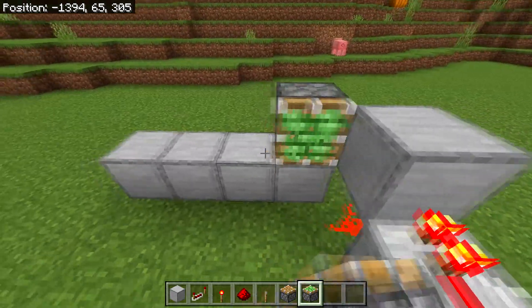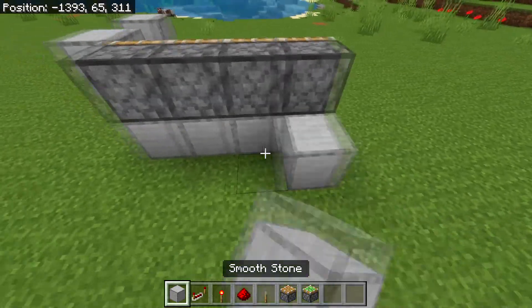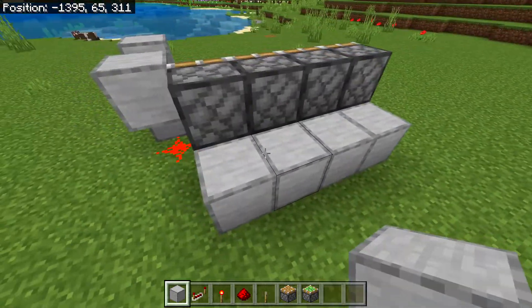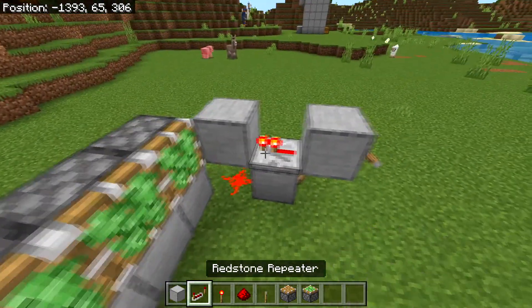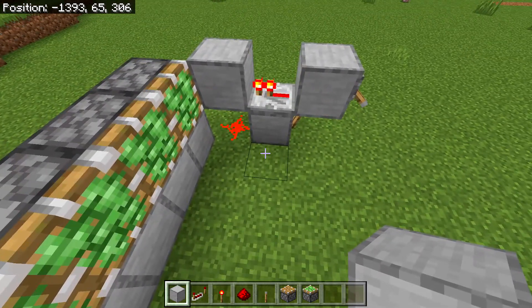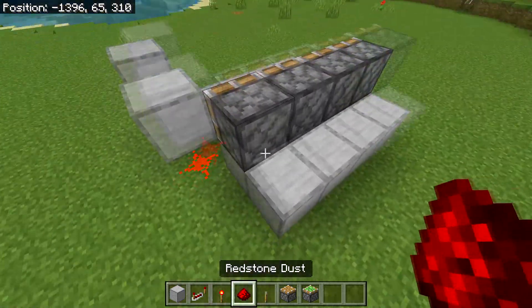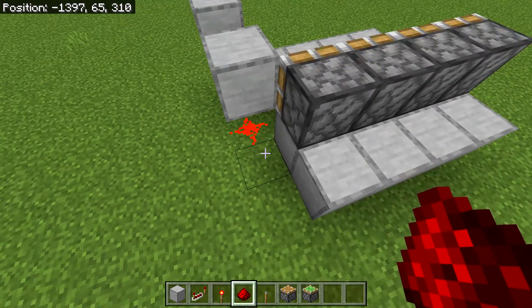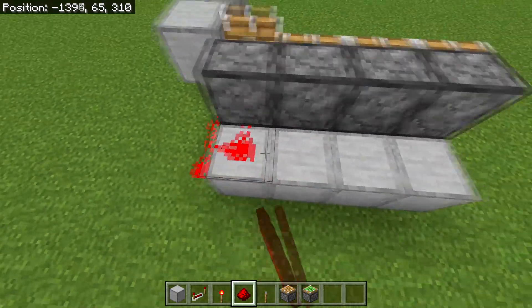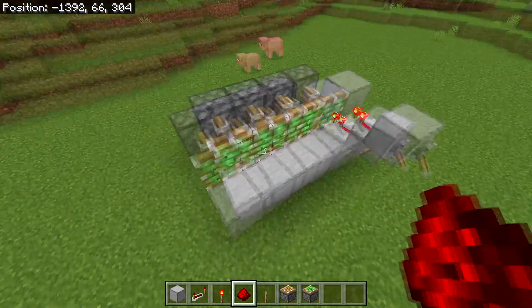After you've done this, place four sticky pistons on top. Then head behind here and place four blocks behind the bottom blocks. Head back in front and, from the block where the redstone repeater is, place four more blocks going out — one, two, three, four. Then head behind here again and connect up the pistons to the activated redstone dust; place two redstone dusts right here and four more on top so the pistons should now be activated just like this.